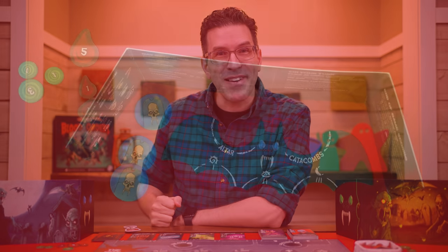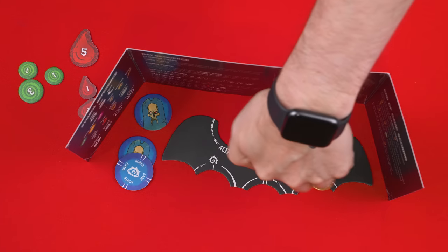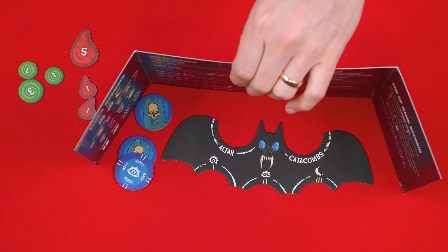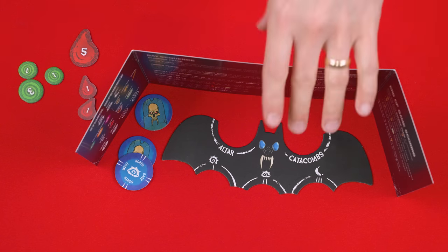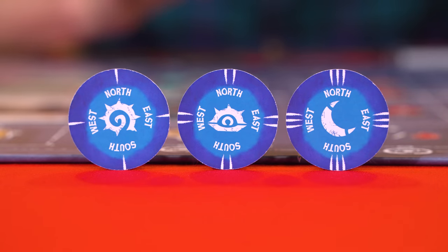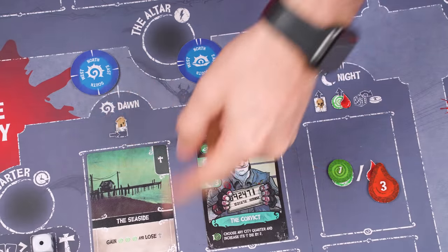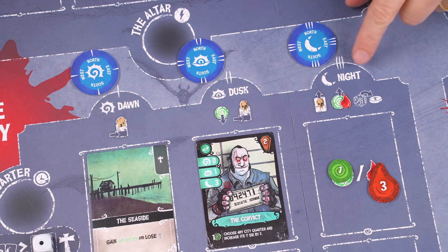Here, you'll assign your order tokens to the spaces of your player board as a way of planning out what actions you want to resolve in the next phase. You do all this behind your screen where no one else can see what you're doing. Each token will show a symbol in the middle, which represents one of the three different times of day — dawn, dusk, and night. And this relates to these three columns of the board that show the matching symbols for dawn, dusk, and night.